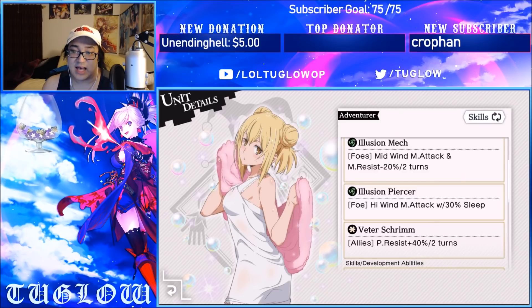Her second ability is a single target high wind magic attack with a 30% chance to put the enemy to sleep. That is screaming war games, screaming boss mobs, story content — anything like that. I like that 30% chance to sleep a lot.